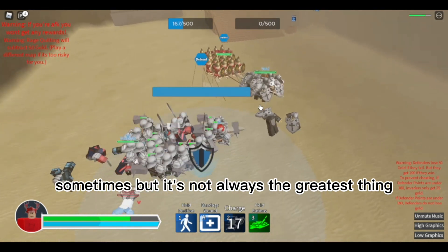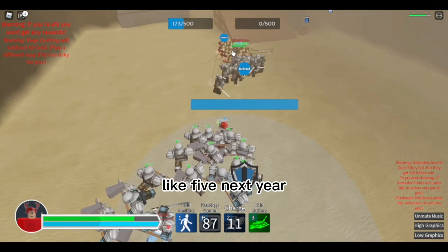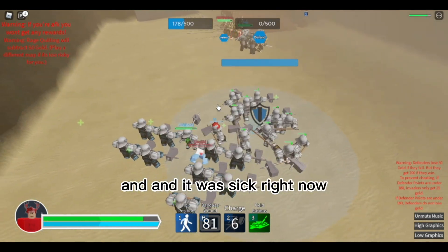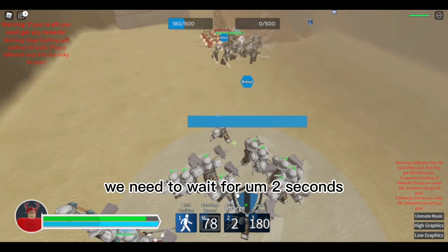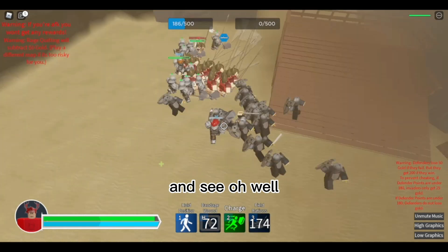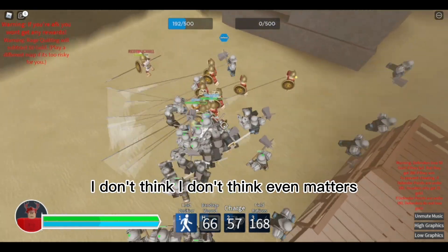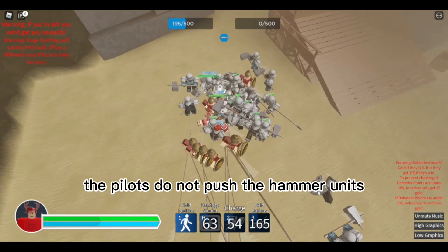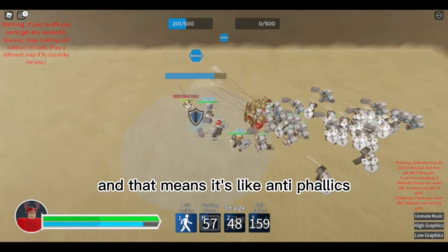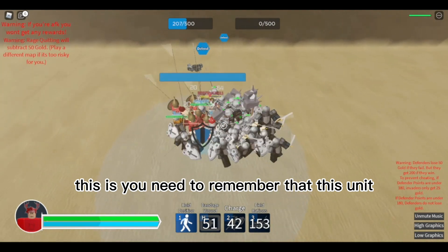Also note that if you Shock Charge and rush into a phalanx, the phalanx won't push you back. Let's find that out right now — we need to wait two seconds, then we'll Shock Charge the phalanx and see. The phalanx does not push hammer units back, which is very good to know. That means it's essentially anti-phalanx.